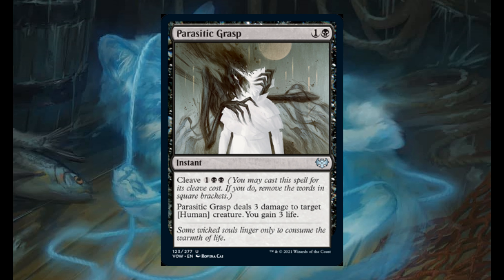Parasitic Grasp for 1 and 1 black. Cleave cost: 1 and 2 black. It deals 3 damage to target human creature and you gain 3 life. But if you pay the cleave cost of 1 and 2 black, then it deals 3 damage to target creature and you gain 3 life.